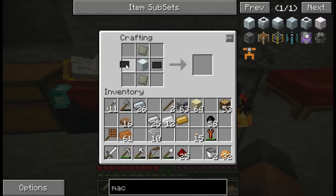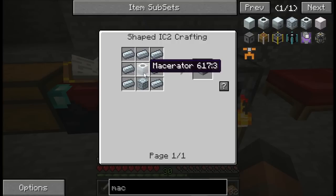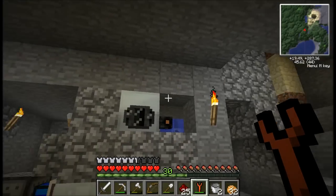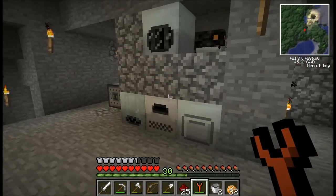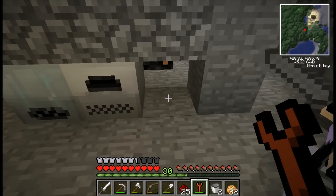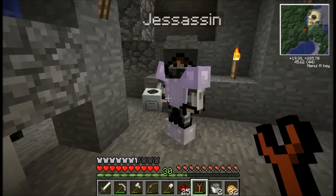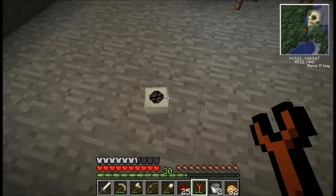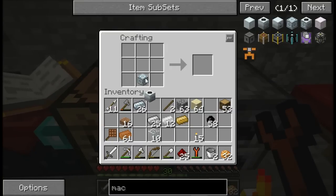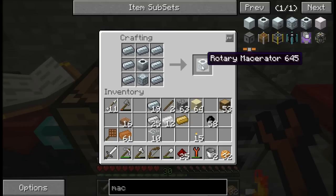Oh, there we go. So then to make this we need the original macerator. So I'm going to use the wrench on that — hopefully it doesn't break. Do I right click or left click? Right click. You picked it up, but what was inside it came out as well. Iron dust came out — do you want to have that? I'll throw the iron dust in our electrical furnace. Rotary macerator! Should I place it in the same place? Yeah — just give me one second, I want to put this here. Neat and tidy. Okay, go ahead and put it in the same place.